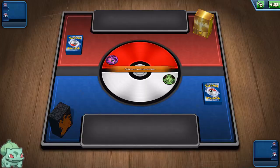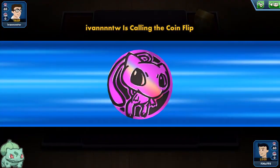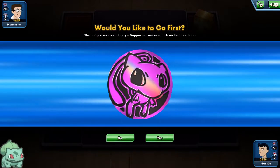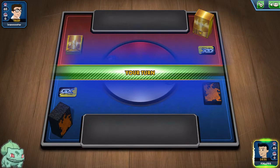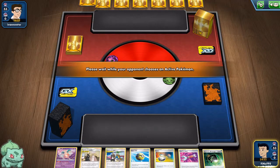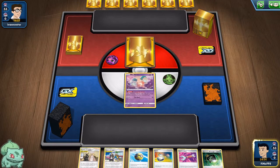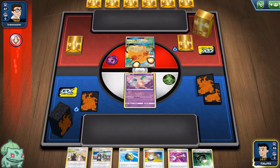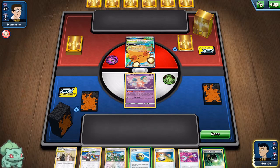Our first matchup is against Ivan. We have a Pikachu deck box — let's see what they're rocking with. It might be the Mewtwo. Ideally we'll go first with this deck. Not the start we wanted, but it's not that bad — we can switch into the Snorlax, we'll find it and switch into it.